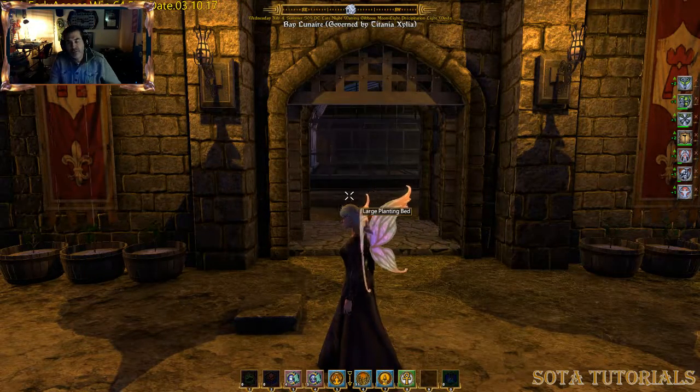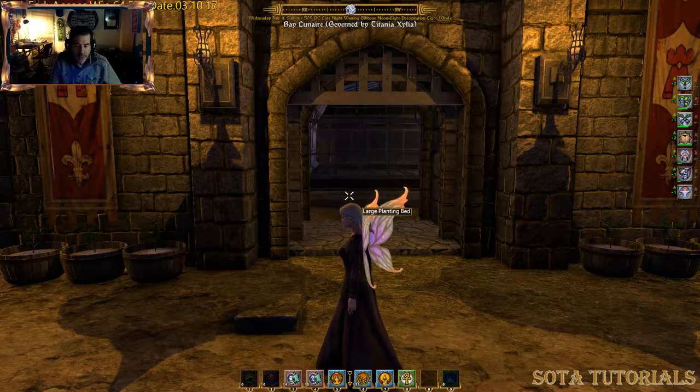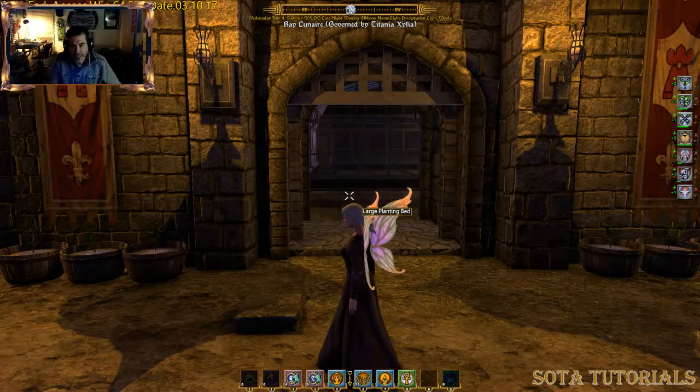Hello, this is Elena Strongbow from SodaTutorials.com. Elena is my in-game name, and today I want to talk about housing and property access controls.